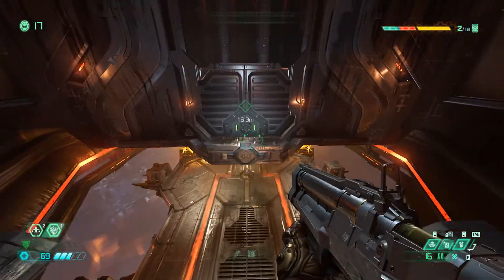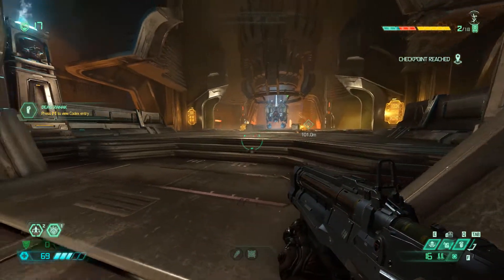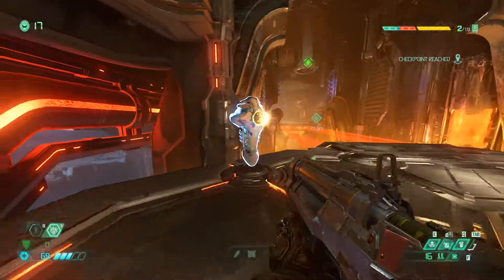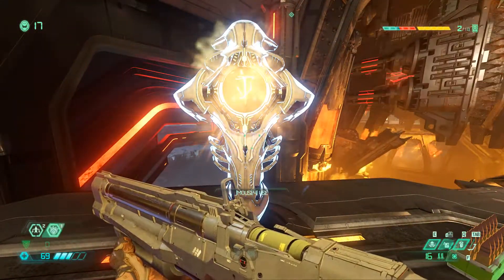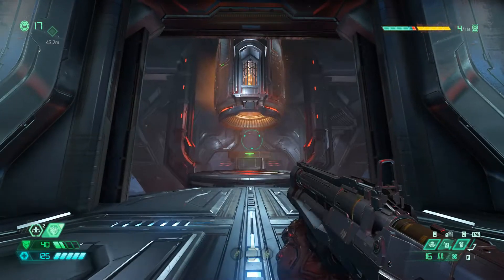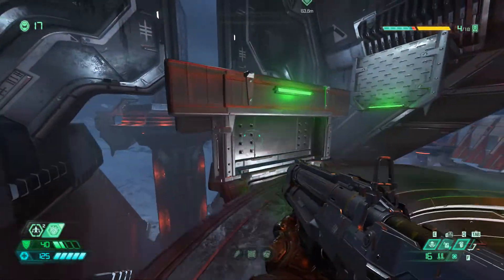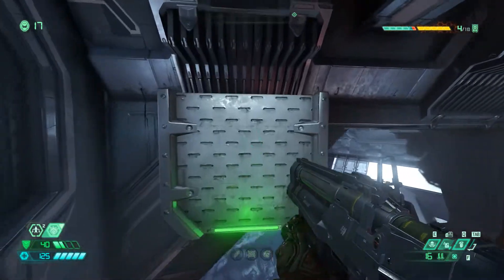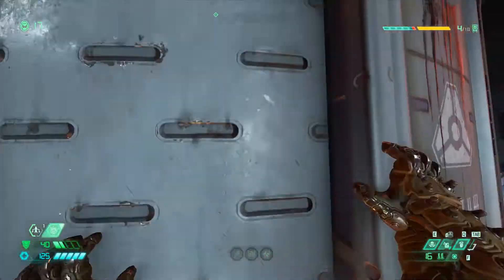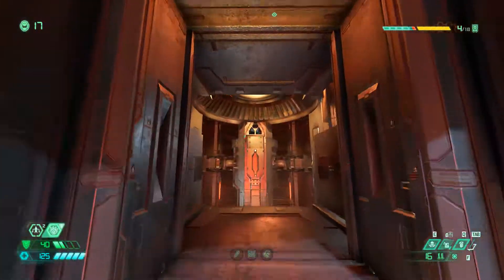From there if you continue on the story path you'll come across two more items. The first one will be a codex entry and directly from where you pick that up if you continue on you'll come across a room. Next we'll be getting a record album. When you get to this area you'll notice a cylinder shaped structure with climbable walls. We're going to be climbing up and entering through a hole. There might be an easier way to get this one but I chose to jump out, turn around, and dash back to grab the other side and then just drop down.